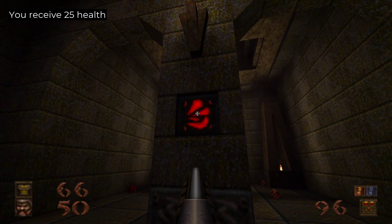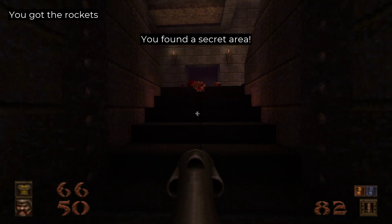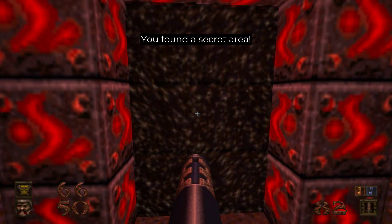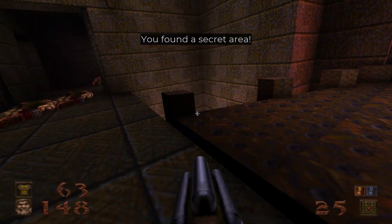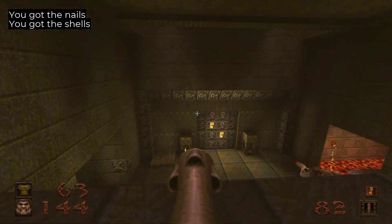Now you see this red symbol — if you shoot it, it's going to blow a wall down, a couple of stairs down, and then you go into the teleporter to get the final secret. And that is it, that is all the secrets. And now we can move on.